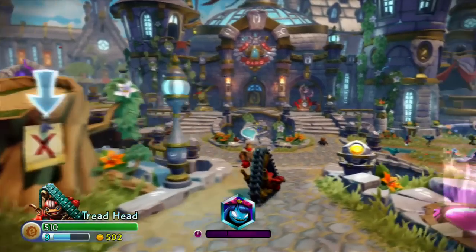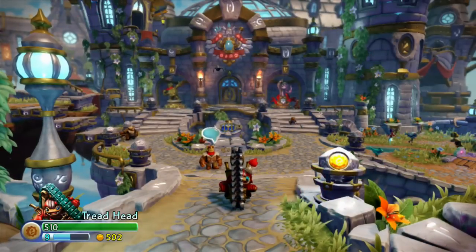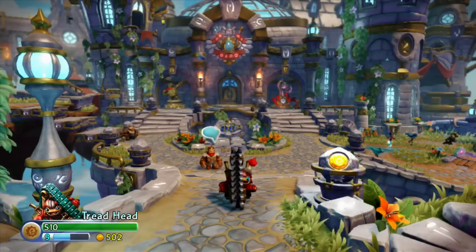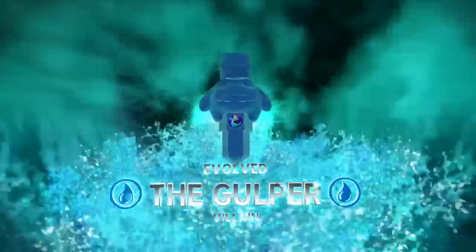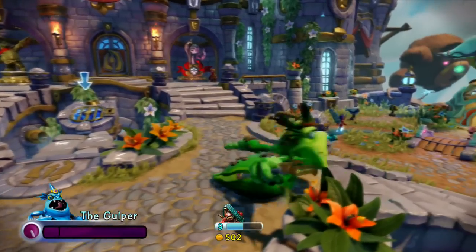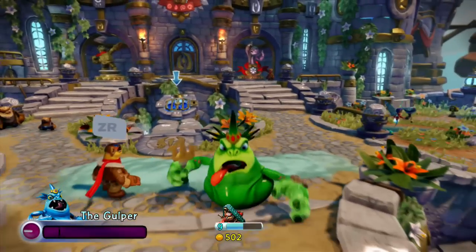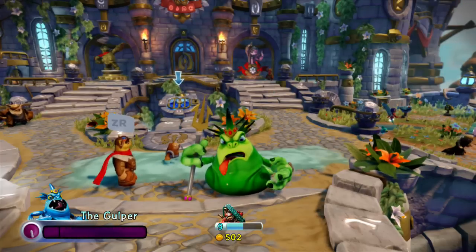The Gulper — you all know who he is, the very first boss in Skylanders Trap Team. He's blue, but when he's evolved, as it says up there, when you do his quest he changes colors. Not only does he get a new color scheme, he also gets stronger attacks — they're the same attacks but they do a lot more damage, and it's really worth upgrading them. Because some levels require you to have upgraded villains for things like money and stuff. So it is important you focus on these aspects.